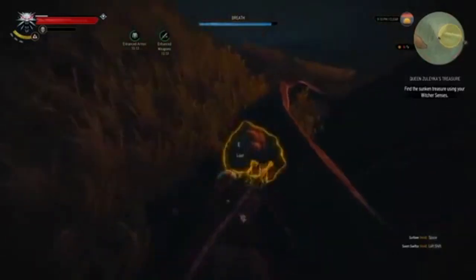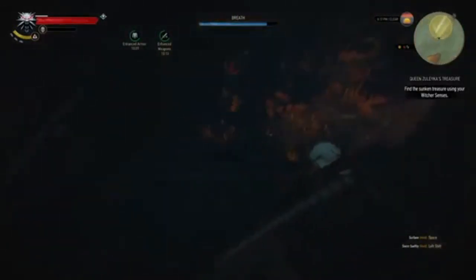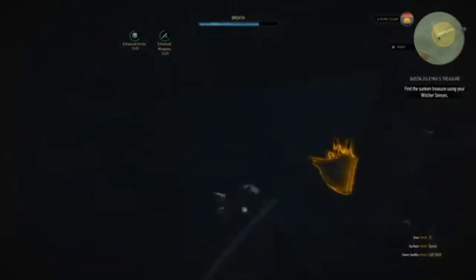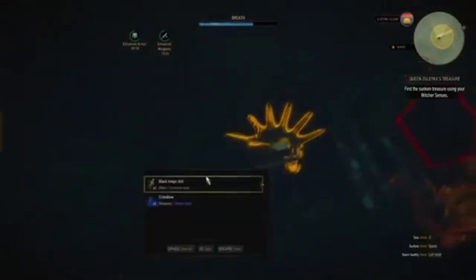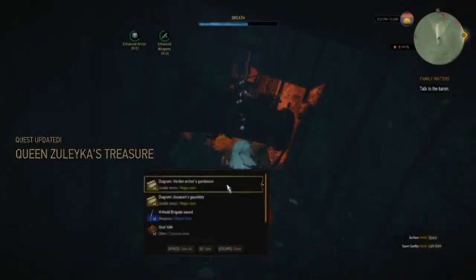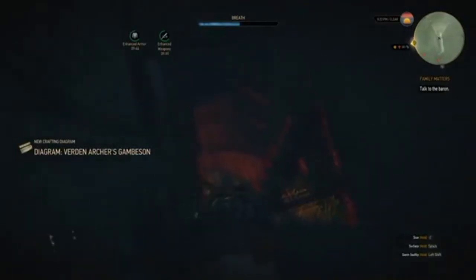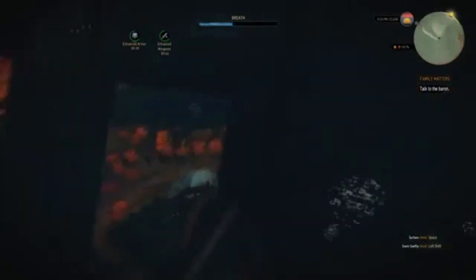Let's dive down and turn on our witcher senses. Here's something — it's just water, that's not the treasure. Let's go inside the ship. There's something here — it's just yellow paint. A crossbow — a magic crossbow! A magic item, some gear it looks like, pretty cool. Let's get out of here before we run out of breath, and then we'll take a look at the gear we just got. But that completes the quest.